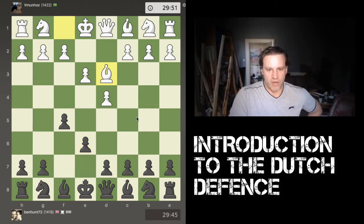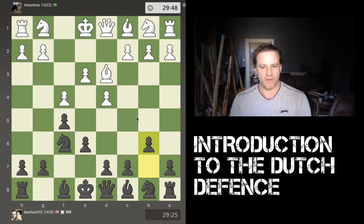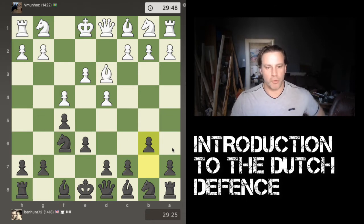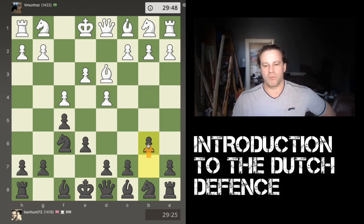White plays bishop to d3, I bring my knight out, and white now plays f4 — a slightly surprising move, not one I see very often in the Dutch. Rather than just bringing out my dark-square bishop and preparing to castle straight away, I want to grab the opportunity to fianchetto my light-square bishop on b7. This is a good idea generally because if white castles kingside, that bishop will be on a lovely long diagonal pointing down towards the white king. Since he's brought his light-square bishop out already, he can't really stop my fianchetto plan.